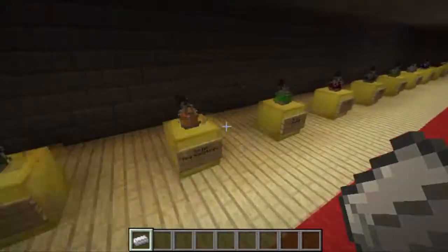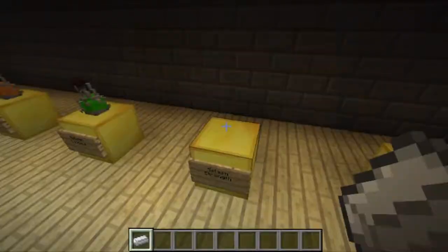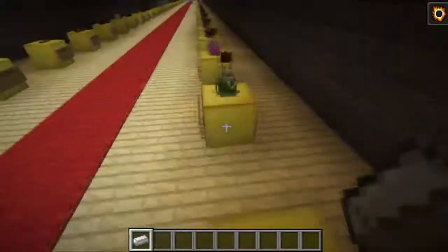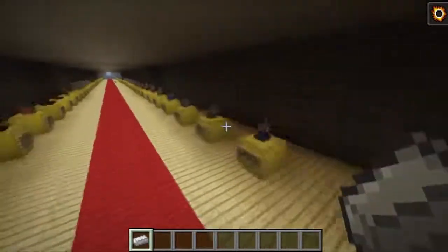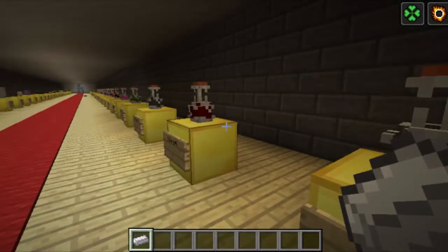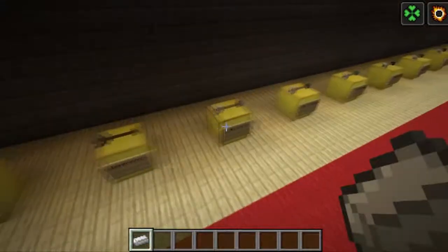If you right-click a splash potion it will break and give the effect to you — though it's not working right now, you need to be at the same level. I also think it works with normal potions too. Anyway, let's move on — beetroot soup and then every single arrow, which will have the exact same model but a different color for each effect.